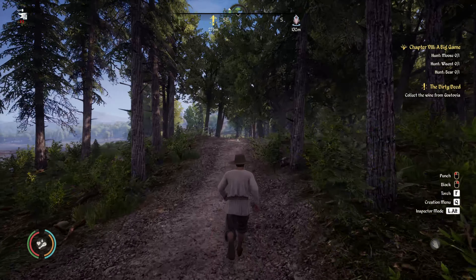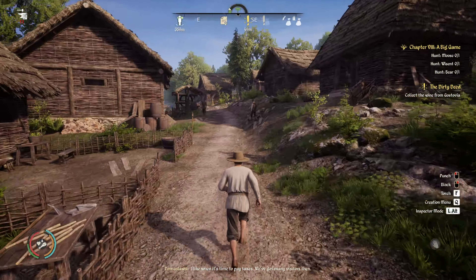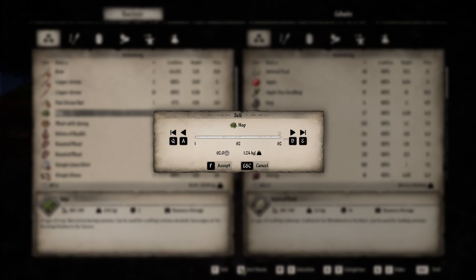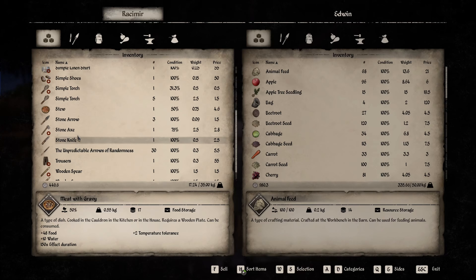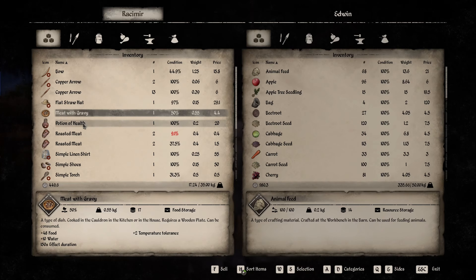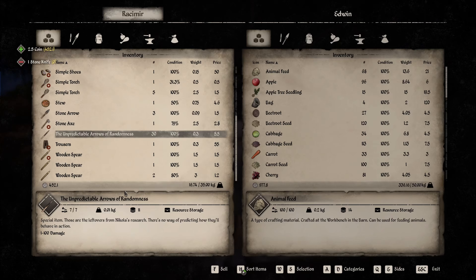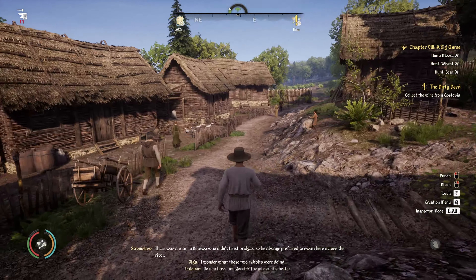I think we should have enough money to go pay our taxes — so let's run over there and get that dealt with, just so it's out of the way and we can get on with our lives. We'll jump in the river real quick, run over to Gustovia, pay our taxes after selling stuff. And if we have enough money left over, grab a drink, then grab some wheat grain so we can plant some wheat after our dirty deeds session. I'll run over to Gustovia one more time and I think that should be it for this episode.